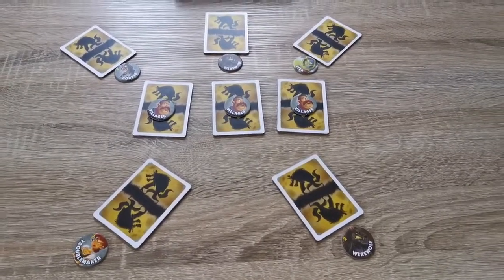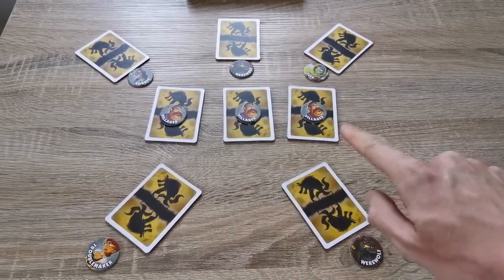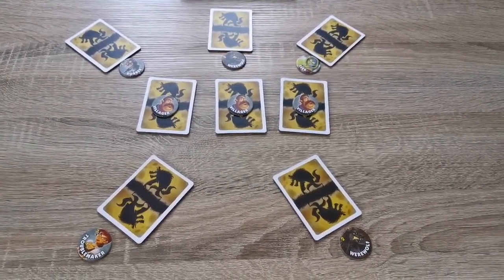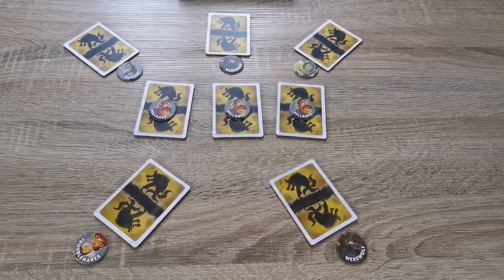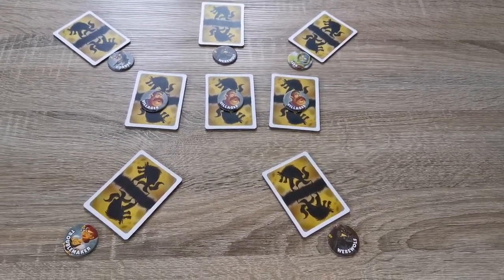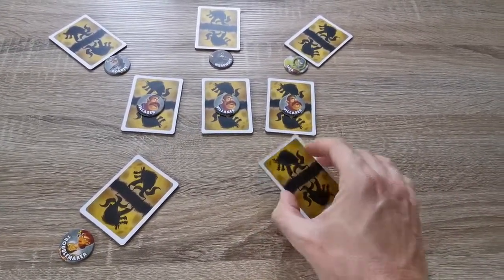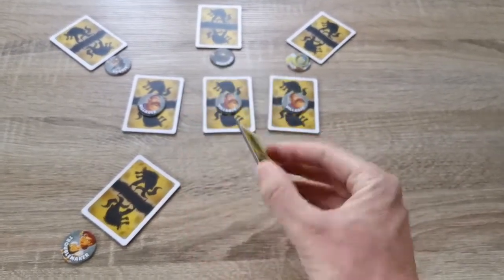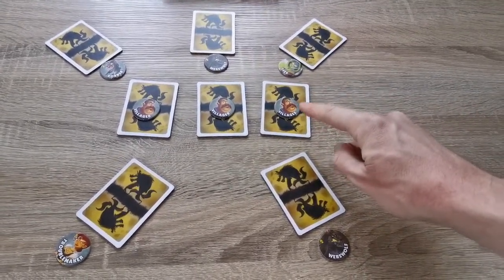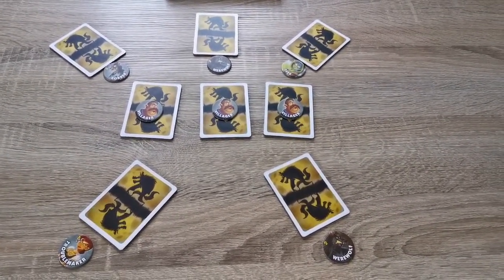Welcome to the setup of One Night Ultimate Werewolf. We're playing five players today. We've shuffled the cards, dealt five, and there are an extra three in the center. Tokens are included here for viewers so they know what each card is — normally players don't see these tokens until the third phase. During the day phase, each player secretly looks at their own card to work out their role. This player knows he's the werewolf and must convince others to kill a villager.